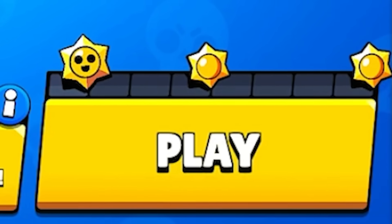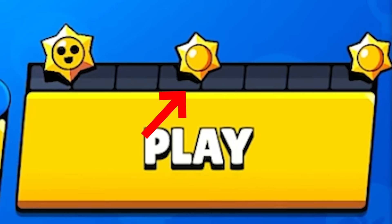Normally you get Star Drops every day — on your first win of the day, your fourth win, and your eighth win, so three a day. But today we're on the dev build and Brawl Stars allowed me to open up 1,000 of these Star Drops on a new account to see what's inside.